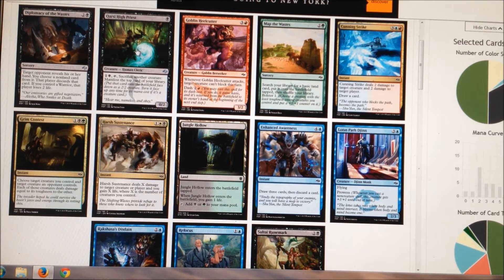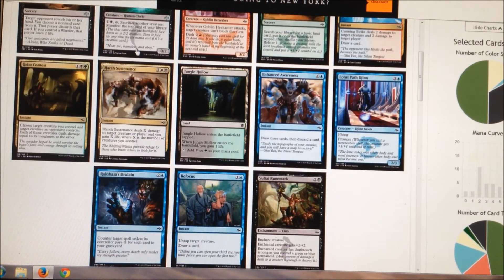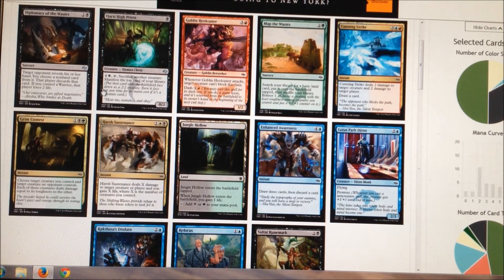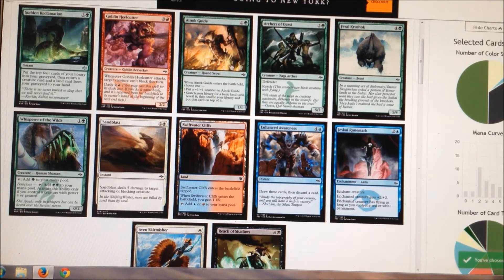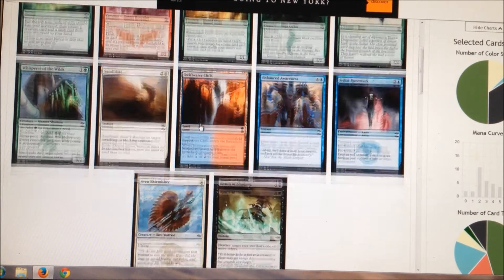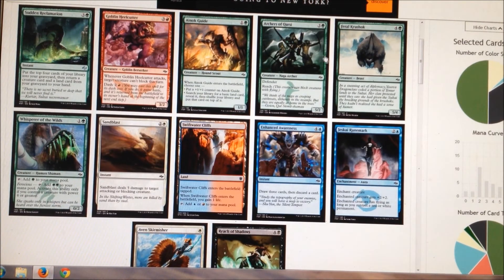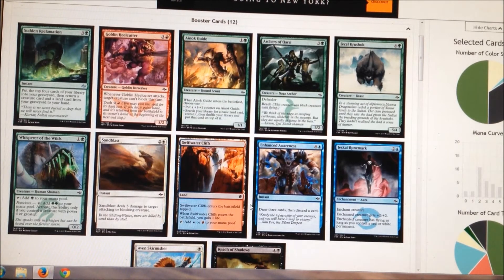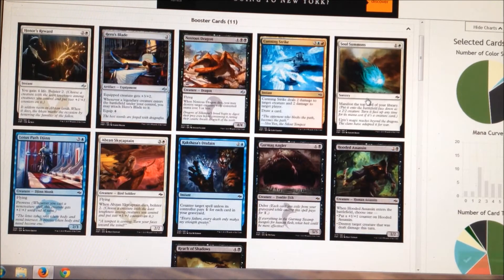Had to read Diplomacy of the Wastes for a second — I'd forgotten that card was a thing. Sultai Remark, and also Grim Contest — yeah, I like Grim Contest. Got some other cool stuff; actually good things for us in this pack. Reach of Shadows is good. Feral Krushok is good, but we run the risk of really running a lot of removal right now. We've got a fair amount of removal already. Take the Krushok — I just want dudes with huge bodies right now.